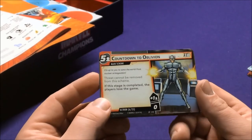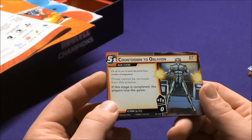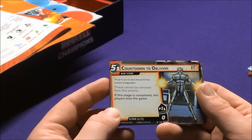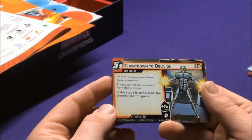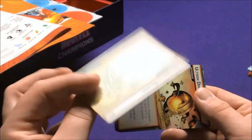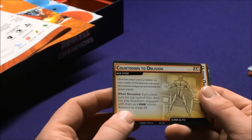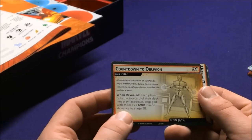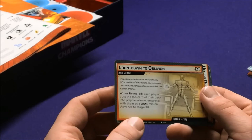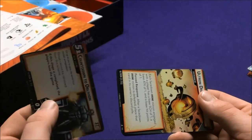Countdown to Oblivion gives Ultron a third main scheme: threats cannot be removed from this scheme. It's five threat per player, but you gain one per player every turn — so basically five turns. Ultron has seized control of NORAD, and it's only a matter of time before he overcomes the safeguards and launches a nuclear arsenal. When revealed, each player puts the top card of their deck face down as a drone.